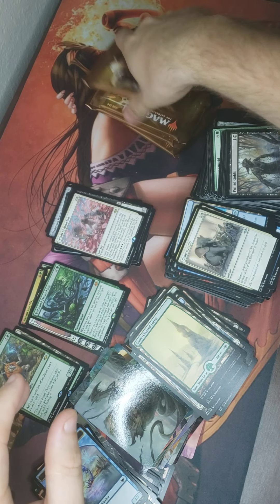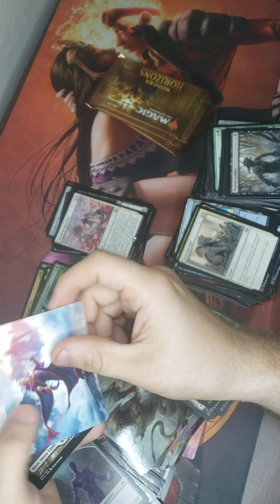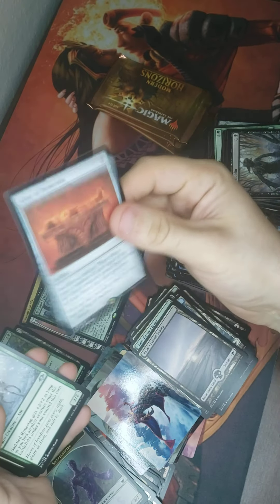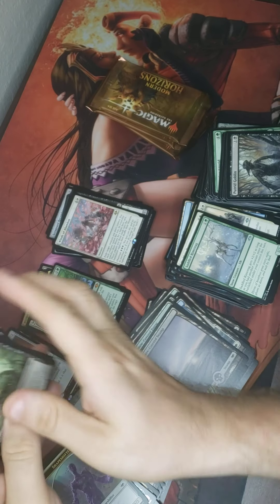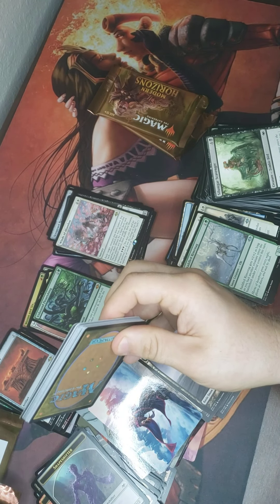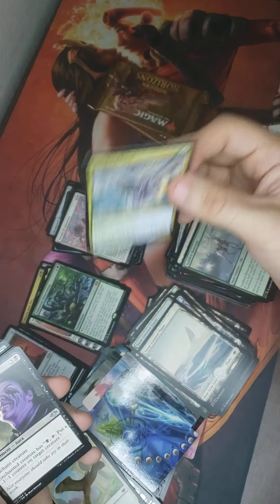Down to the last four packs. I keep getting these shapeshifters but no Morphling. Oh, look at that — Urza the High Artificer art! It would be nice to have him. Another Altar — nice.